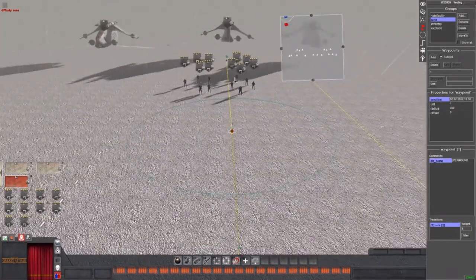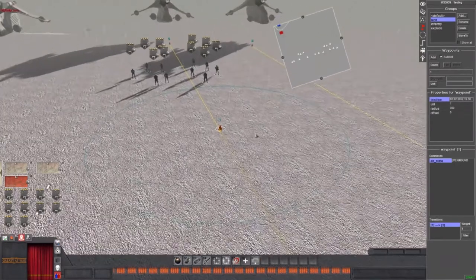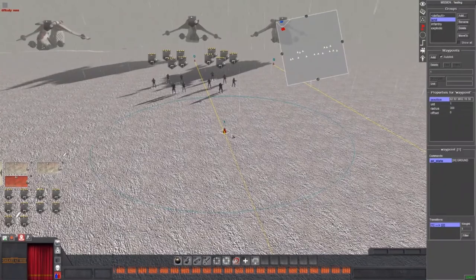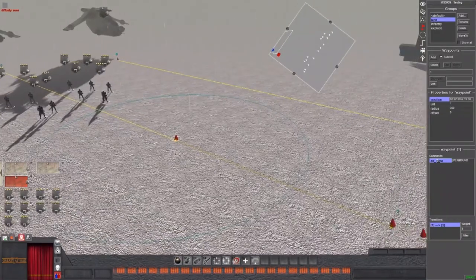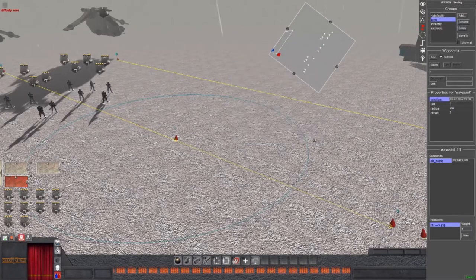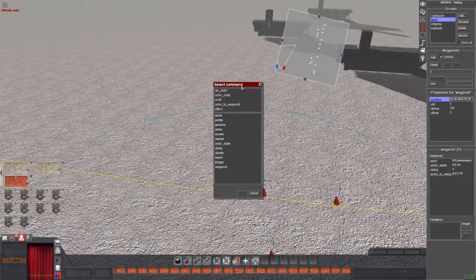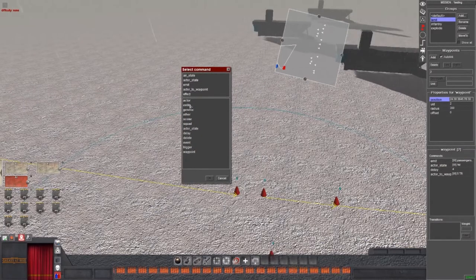Once your gunship spawns at waypoint zero, it will travel to waypoint one, where it lands on the ground. Make sure the altitude is set to zero — if it's set to minus one or above zero, the gunship won't actually land and won't stop. The last waypoint for the gunship is waypoint number two, where you need to add an emit command.